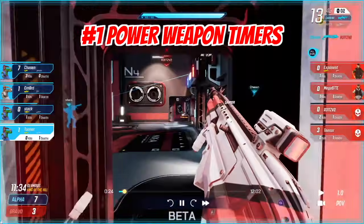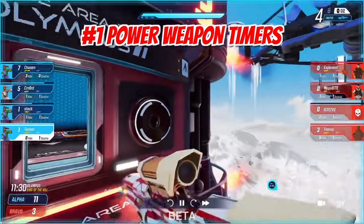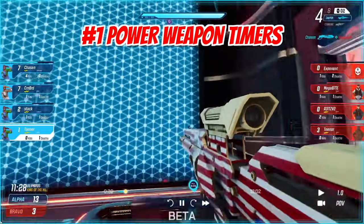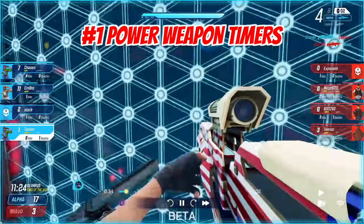Number one is going to be knowing power weapon timers. Power weapons are insanely important in Splitgate if you're looking to win games or improve, because whoever has the power weapons is usually the team that's going to win.